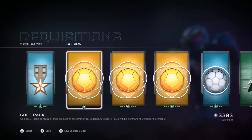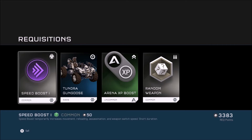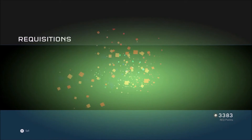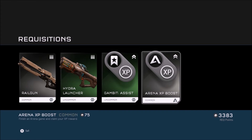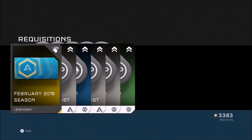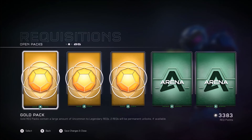Now I'll go through the company commendation pack. We got the Tundra Gungoose, Arena XP boost, and a random weapon - not too great. Next company commendation pack: we got a Rail Gun, Hydra, Gambit Assist, and RP Arena XP boost - which is meh. Now we've got the February 2016 season pack - hopefully it's something good. We got the emblem, which I already knew was coming, some Gambit Assist, and Warzone XP boost - nothing too great there.